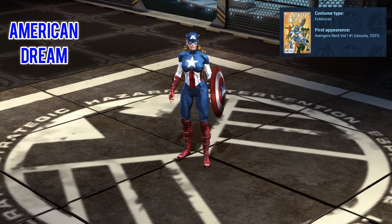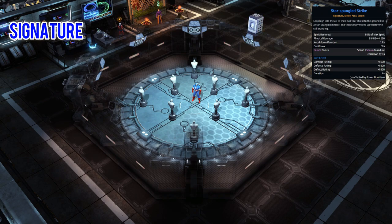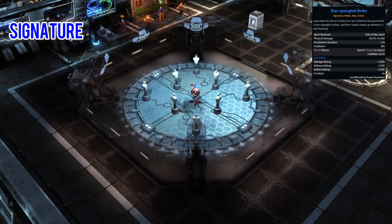For the signature we have a skill called Star Spangled Strike. When you use this you will restore 50% of your max spirit, so if you have a high spirit pool this can be really good for sustain. It will do a large physical damage packet, knock down enemies for 1.2 seconds, and if you have some Serum you can reduce the cooldown by 4 seconds. On top of this it actually works as a steroid as well, granting you 1500 damage, defense and deflect. Bear in mind Cap has some moves that benefit from your deflect rating, so you can almost double dip with the damage and the deflect if you use those particular skills.